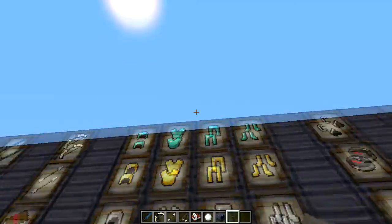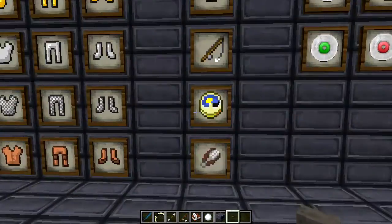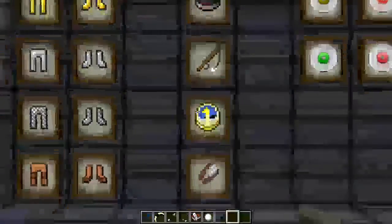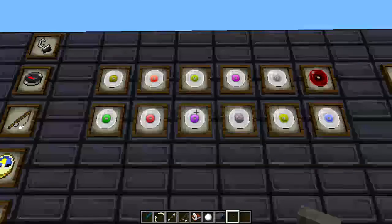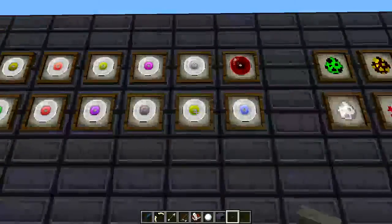We got your potions and over here the armors - starting with the diamond - that's all default. This seems to be default as well. I think this pack is probably about 90% complete. Flint and steel, compass, fishing pole, clock, shears.